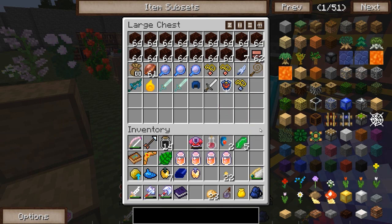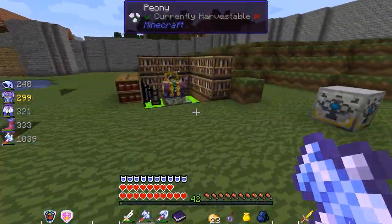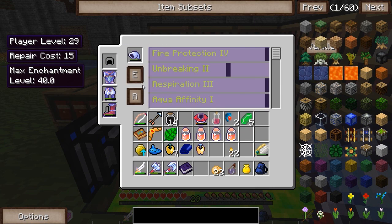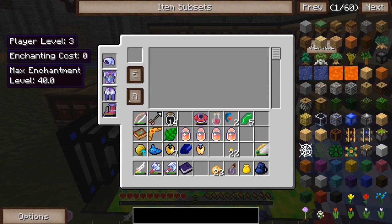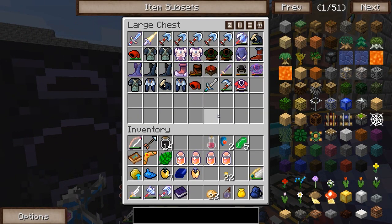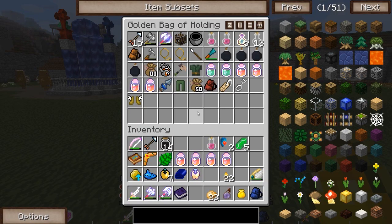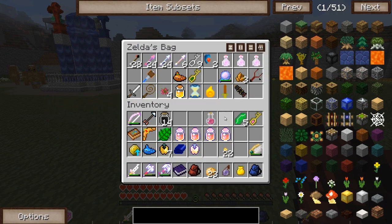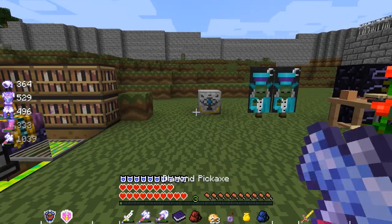We have two pendants of power, the pendant of wisdom, and last but not least the pendant of courage — now, where to find that? I'm not sure where we're going to find that one just yet. But I do need to repair my armor, so I'll go ahead and use all of that experience to repair my armor real quick. Pretty much went through all of it just to do that little bit. I'm going to see if I can find maybe another earth temple for us to tackle, since we do have another earth temple key.